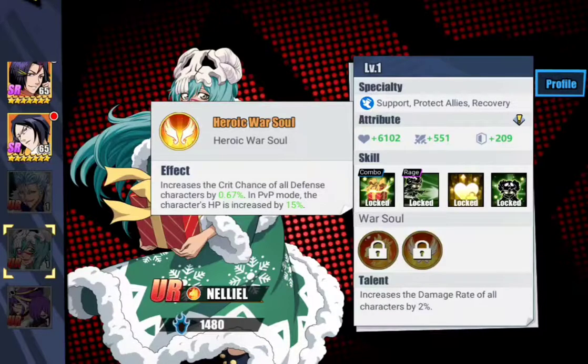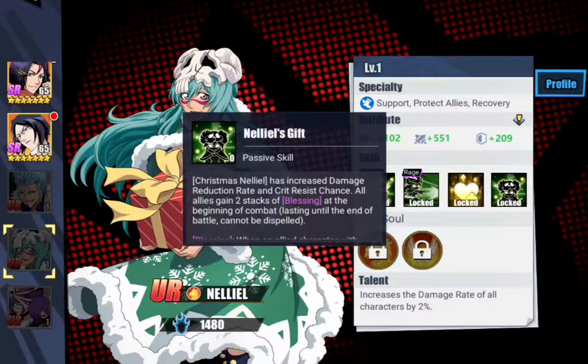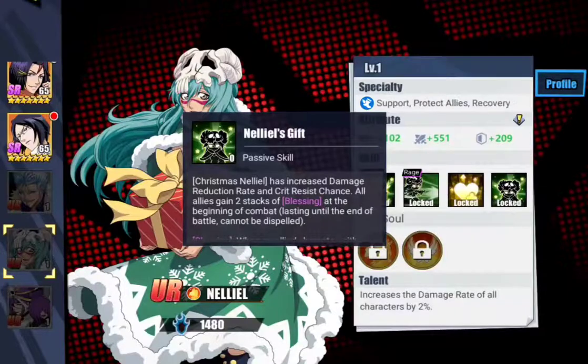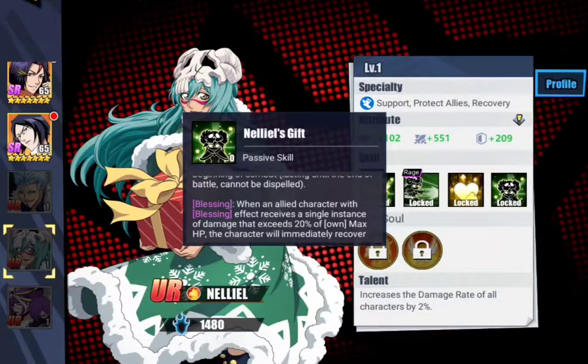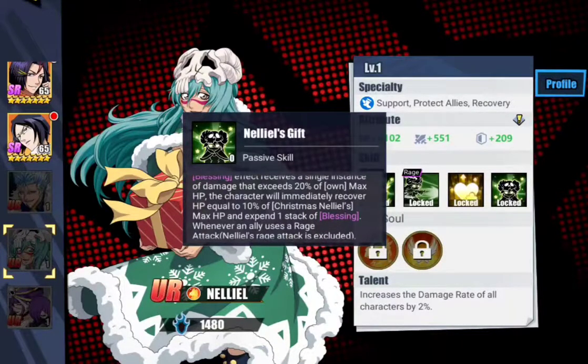I'm kind of curious to see crit chance on defensive characters — that's going to be actually interesting. Anyways, this is going to be an interesting character. Let's take a look at her passive first. Christmas Nelliel has increased damage reduction rate and crit resist chance, sitting at 6% each at level 1. All allies gain 2 stacks of Blessing at the beginning of combat, lasting until end of battle and it cannot be dispelled.